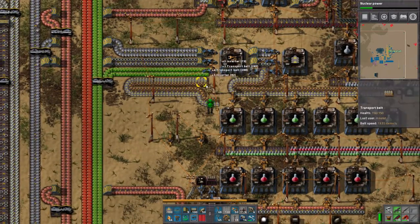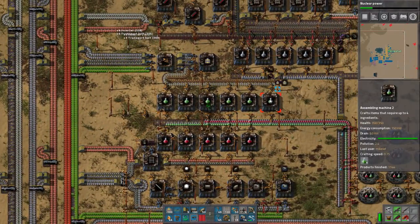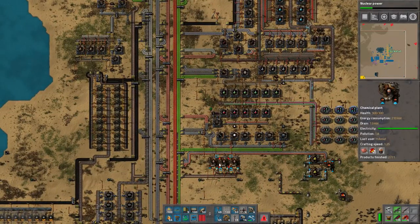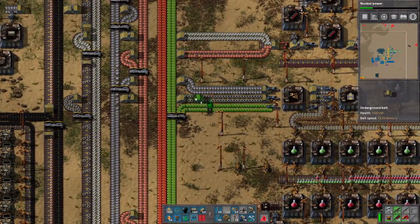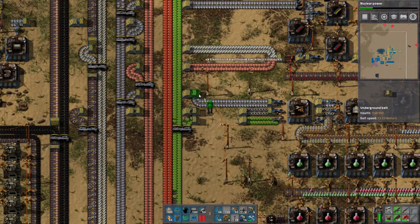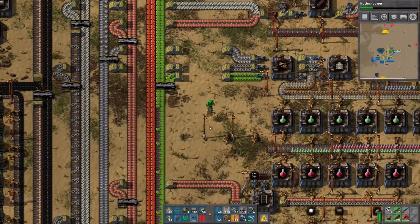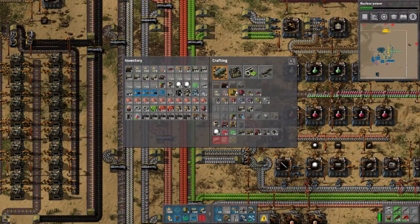So this is going to be a cleanup episode - we're just gonna remove most of the stuff from this line. Now we're back to the appropriate ratios for this guy. That's the first thing we did. I kind of want to now move this stuff around - I actually kind of hate how I did this. I left more space than this, and we're gonna actually use a lot of underground belts all the way to here. We're just kind of cleaning up the middle here, which is gonna be kind of nice and you're gonna see why.